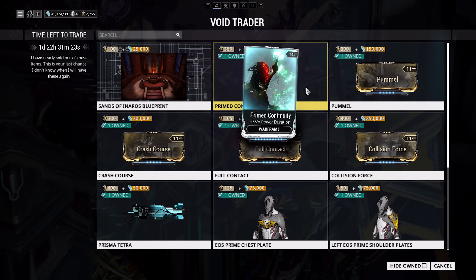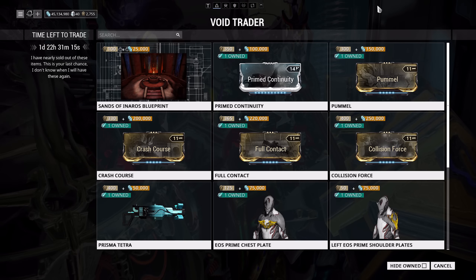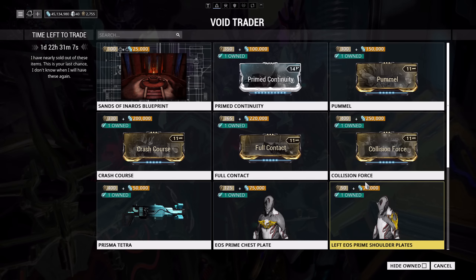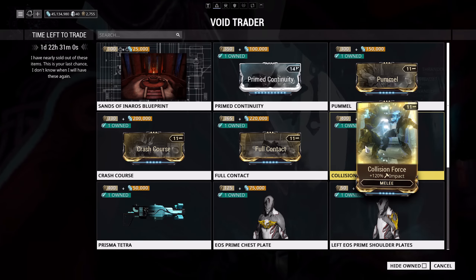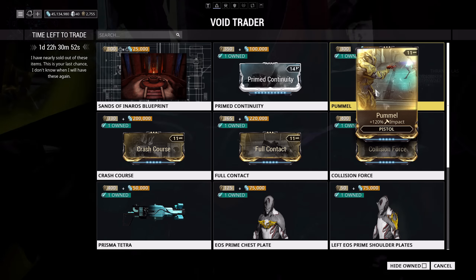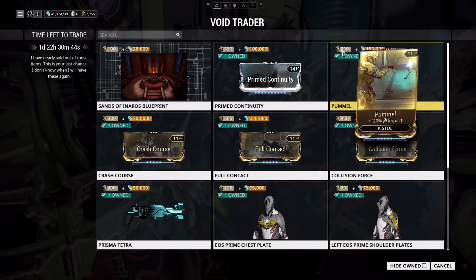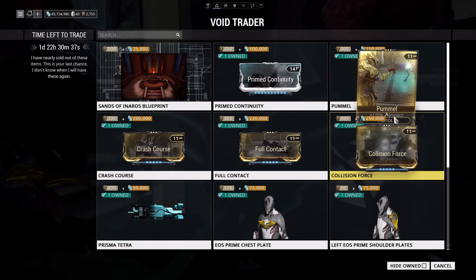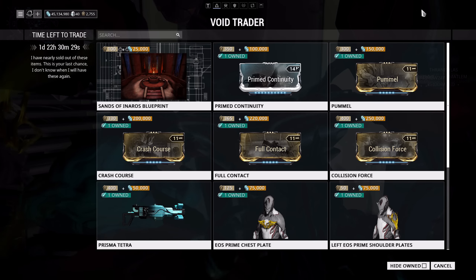The impact mods are also here: Pummel, Crush, Full Contact, and Collision Force. Honestly, if you're going to save some ducats this time around, it would be on these mods. I don't use any of these — even Collision Force, which I might possibly use on a melee, you've got Prime Tevi Trauma instead. They are ridiculously situational. They're expensive — 300, 330, 365, and 400 ducats for Collision Force, plus roughly a million credits total. Only worth it if you're a collector.